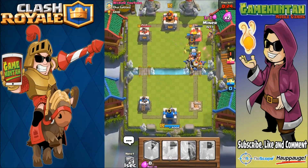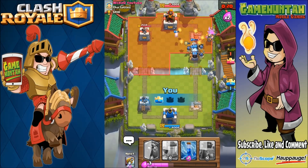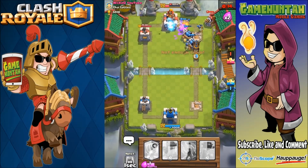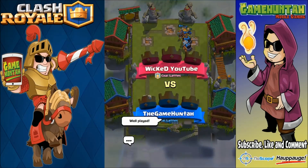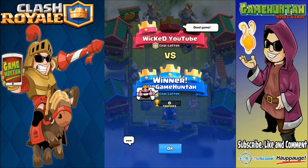We've got two sparkys, the guard, and the lava hound — there's no chance Wicked can survive this attack. Sparky, guards, miner — game over! I hope you guys enjoyed this episode of Clash Royale. If you want me to try a specific combination of troops or cards, let me know in the comments. Don't forget to like, subscribe, share my videos — see you in the next one, take care everybody.